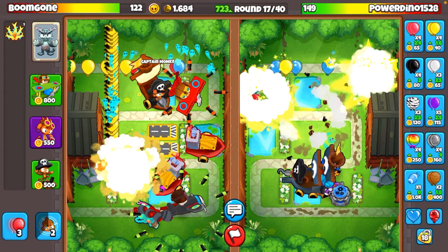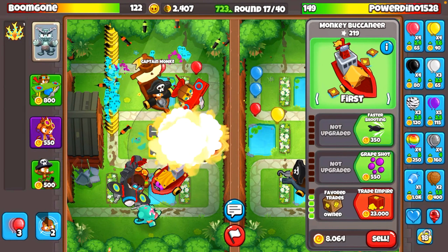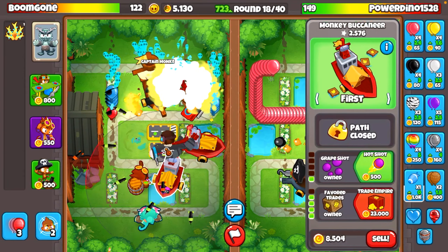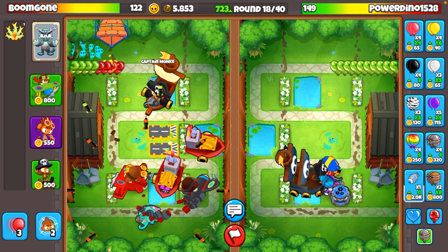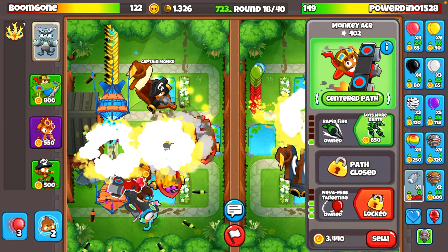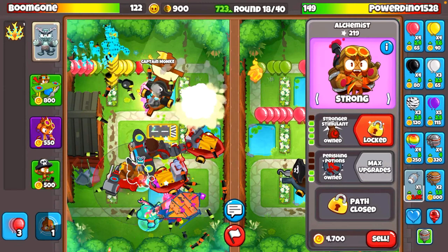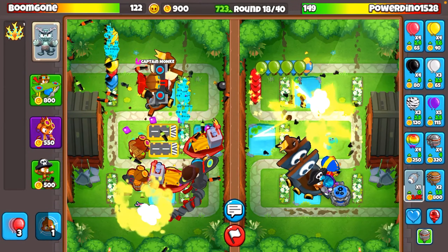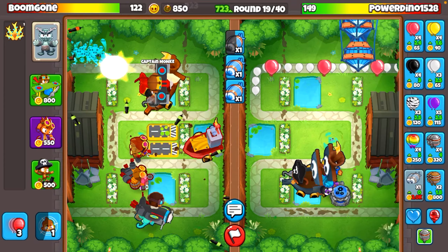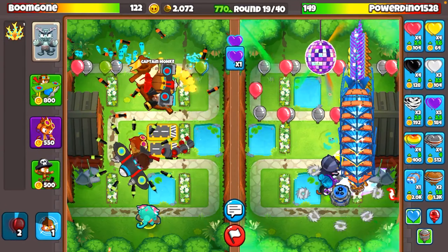Now we've got two flavored trades. We will do a round 19 rush and we will be more than fine — very good. Next round, we all out and we kill this guy. Send out all four to five MOABs, then regen rainbows and zebras behind. GG. Too easy.